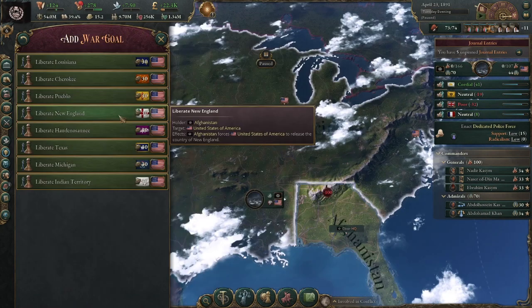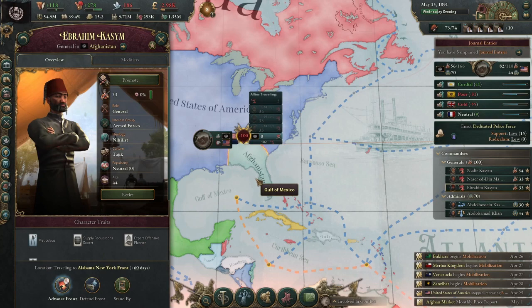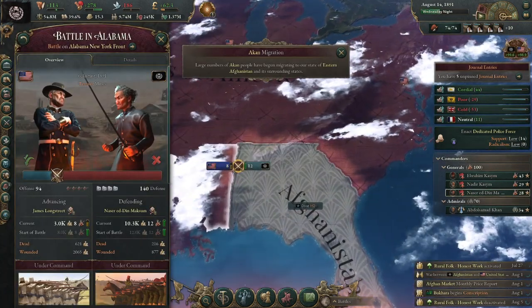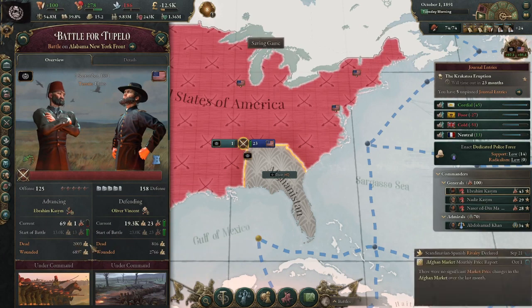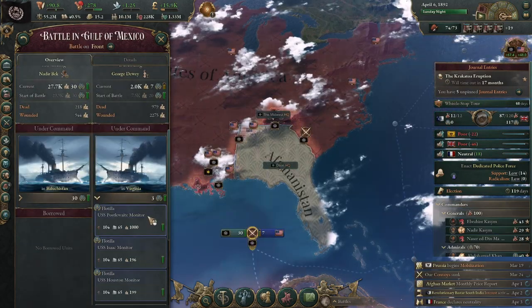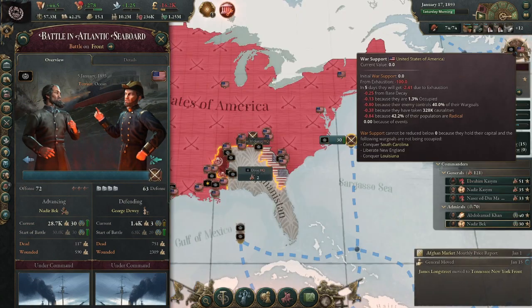The United States wants to reconcile with Afghanistan. Britain apparently has an emperor now, Austria is a presidential republic, and Sweden is a military dictatorship. The Prussians are supporting a Native American uprising. The truce is going to be up any day now. I've noticed my vassals tend to build a lot of art academies — it's very consistent, they always seem to start producing art. Time for round two. I'm going to liberate New England and conquer Tennessee, Mississippi, and Louisiana.